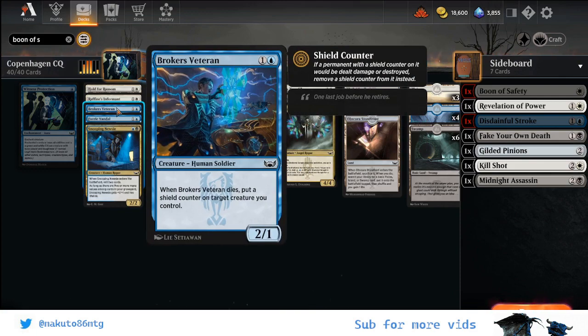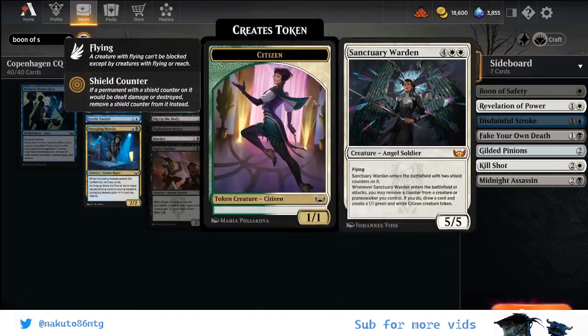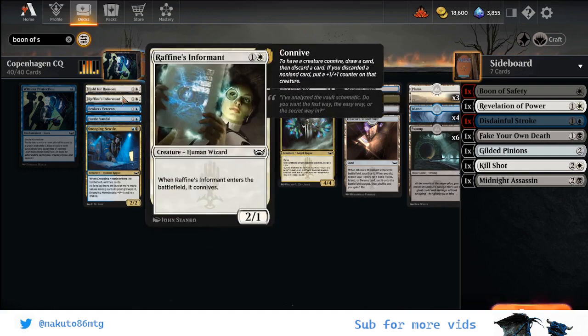Then we have Broker's Veteran. I decided to put it in basically because of the angel. Putting an additional counter when you need it, or having another creature that will have a counter, is really good. I'm not very convinced this card would shine in other decks — I don't know the format enough to say — but in this deck it was a very crucial part of the plan.